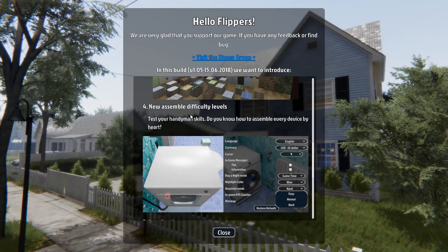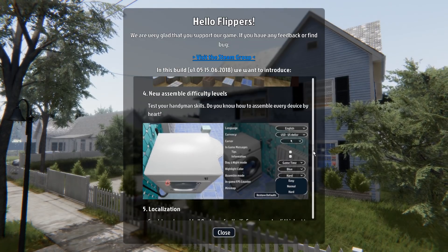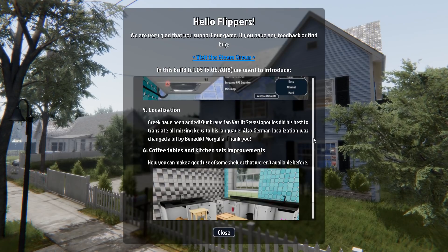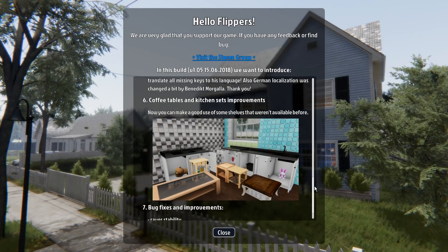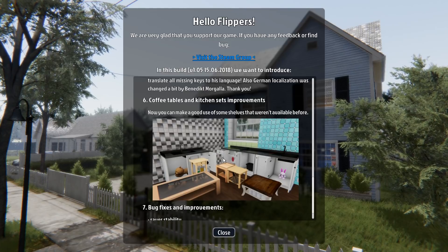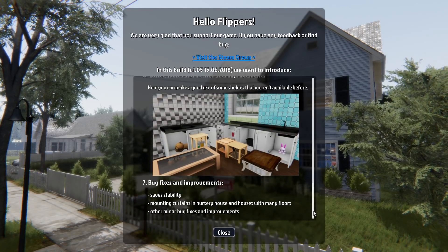There are new assembly difficulty levels. I'm assuming it doesn't let you know which order to do things, so at this stage I'll put it on hard - it doesn't really make a difference. There are some localizations - there's some Greek here as well, so if you speak Greek you can now play in Greek. Coffee tables and kitchen set improvements - you can now make good use of some shelves that weren't available before. At least you can put stuff in cupboards and things now, which is really useful. Dreadful tiles though - who was in charge of skinning those?